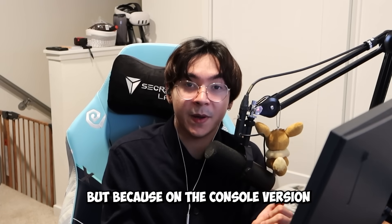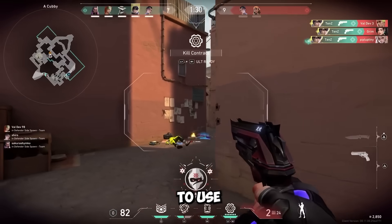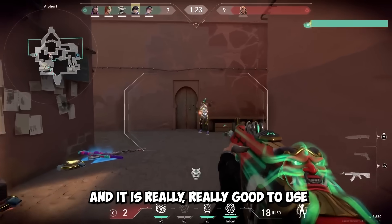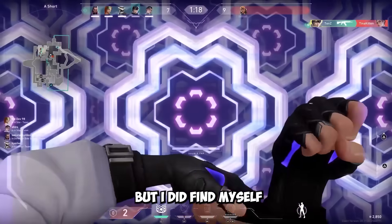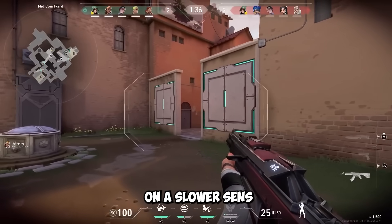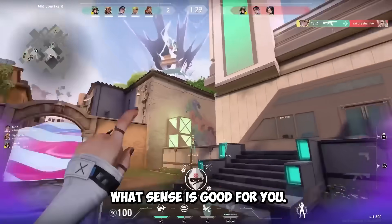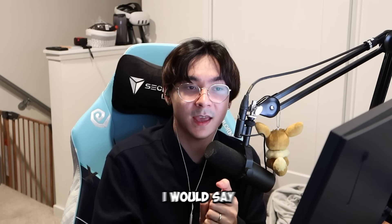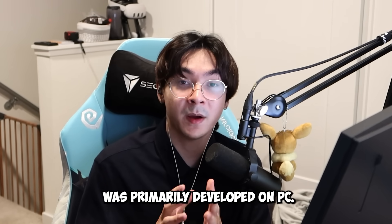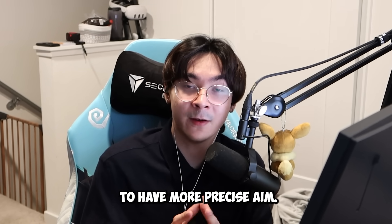The console focus mode allows you to use a second, slower sensitivity for more precise aim when holding an angle. I found myself hitting a lot more shots using focus mode to hold an angle and react on a slower sense rather than hipfiring on a fast sense. There is also a small amount of aim assist on console, which is the perfect amount — since this game was primarily developed on PC, aim assist improves gunplay and makes precise aim more accessible for console players.